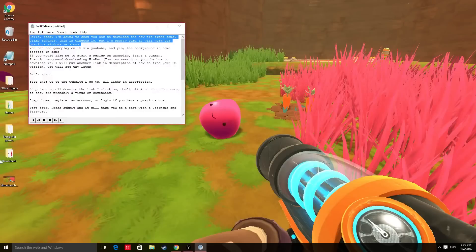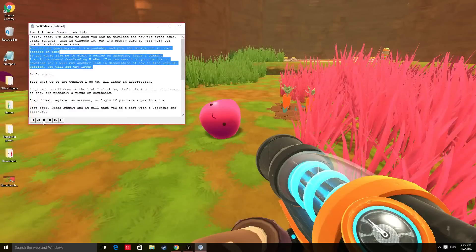Hello. Today I'm going to show you how to download the new pre-alpha game, Slime Rancher. This is Windows 10, but I'm pretty sure it will work for previous Windows versions. You can see gameplay on it via YouTube, and yes, the background is some footage in-game.